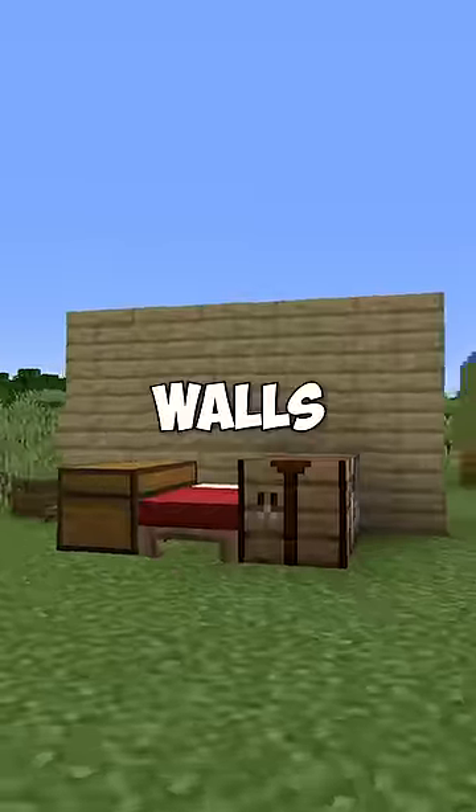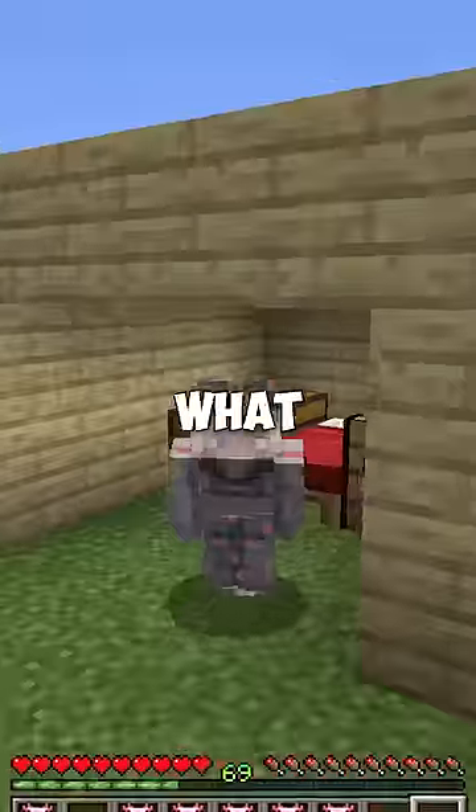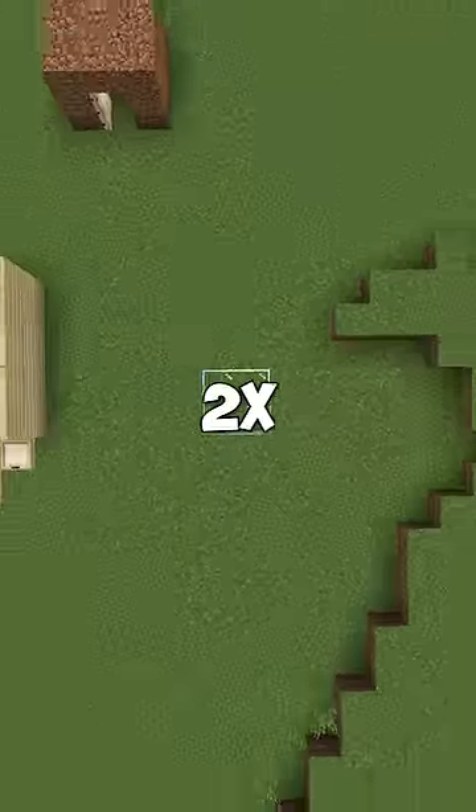Once you have all of this, you need walls and a roof. Usually, a small base is only three blocks in size, so you have enough space to walk around. But what if there was a base even smaller than this, and you would have to crawl to move around? This can actually be done by creating a 2x2 base.